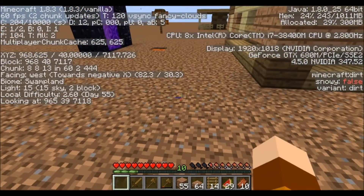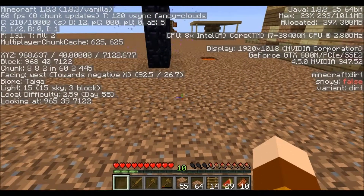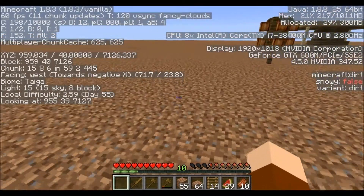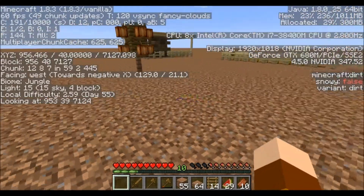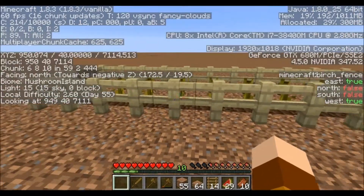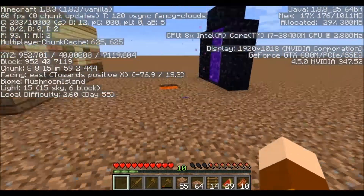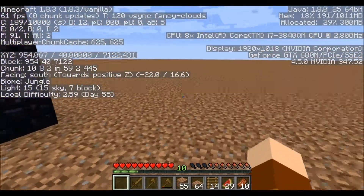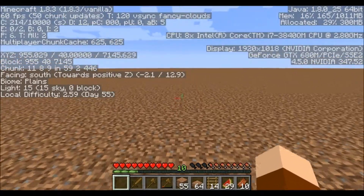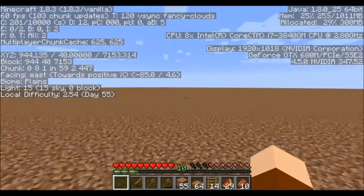If I go over here then I'm in the Taiga biome, which is the snowy tree type biome. If I go over here I'm in the jungle. If I go to this part, this is the mushroom island. So I think what I'm going to do is map out those areas. Right now I'm in the jungle, but if I go far enough I think outside of those four areas is all plains biome.